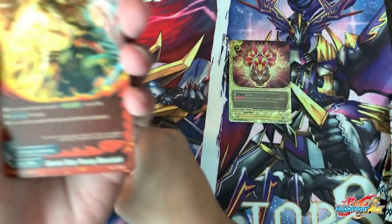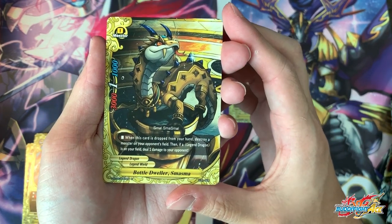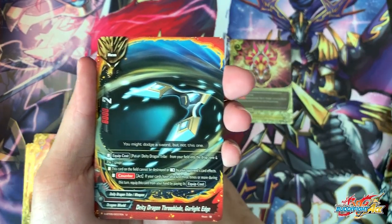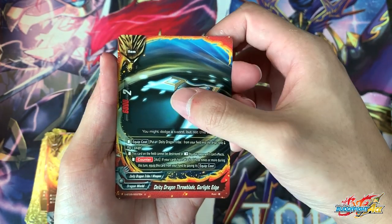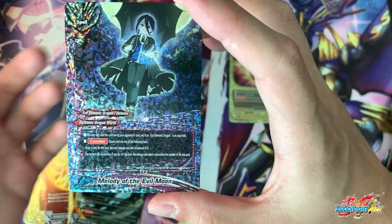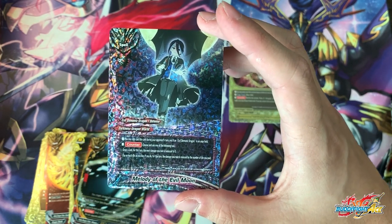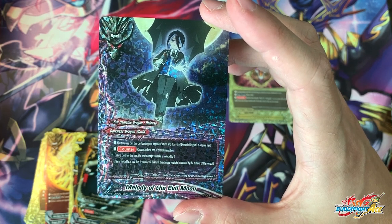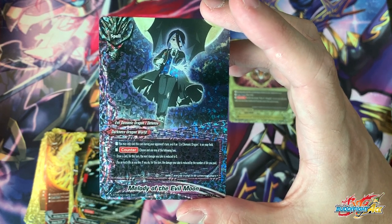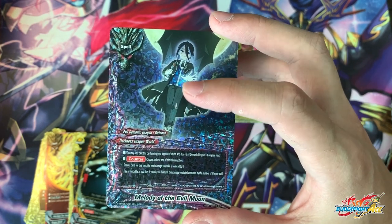Reprint of Dragobride the 5th Omni Light. Combat Duties Flaming Wave Slash. Bottle Dweller Shashama — oh my god, this is so cute, it's like a salamander thingy. Cute dragon. What I really like about Buddyfight is that they have really cute dragons. Melody of the Evil Moon — this is a new character. His ability is Will. You cast this card during your opponent's turn and you have an Evil Demonic Dragon on your field — so it's a counter ability. Choose one of two: either draw a card and for this turn damage you take is reduced to 0, like a black dragon shield but you get to draw a card.